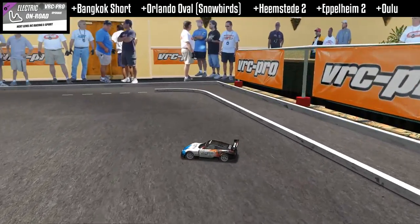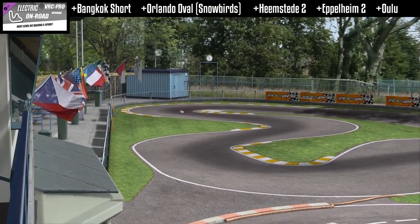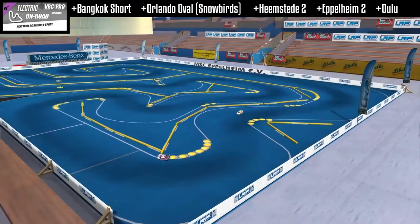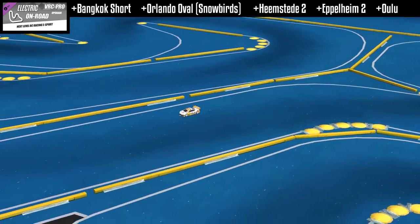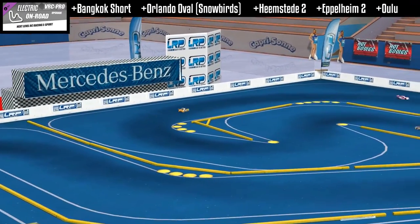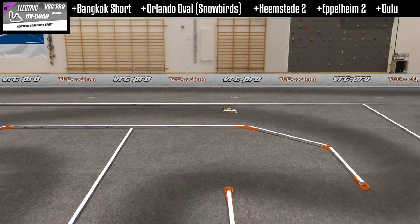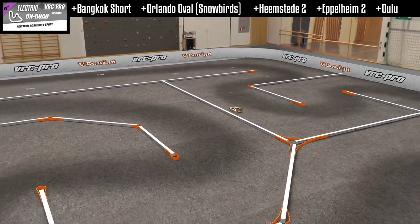Just as an aside, it's also a fun one to drive around with the drifters. Heemsteed — I'm probably butchering that. This is the special 2012 IFMAR world edition of the famous Heemsteed track. Then Eppelheim 2 from 2012 — the LRP Masters track in Eppelheim, Germany. And then we have Ulu from Finland, home of the 2013 EFRA European Championships. I like to call it the matchstick track — looks like a bunch of matchsticks for the barriers.